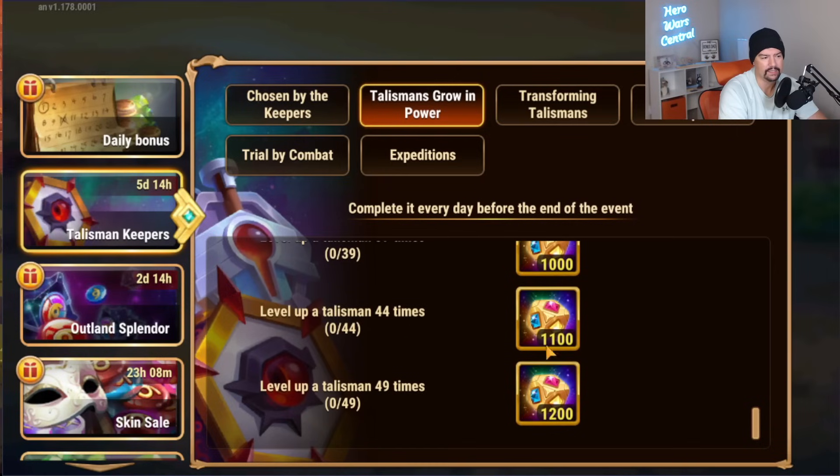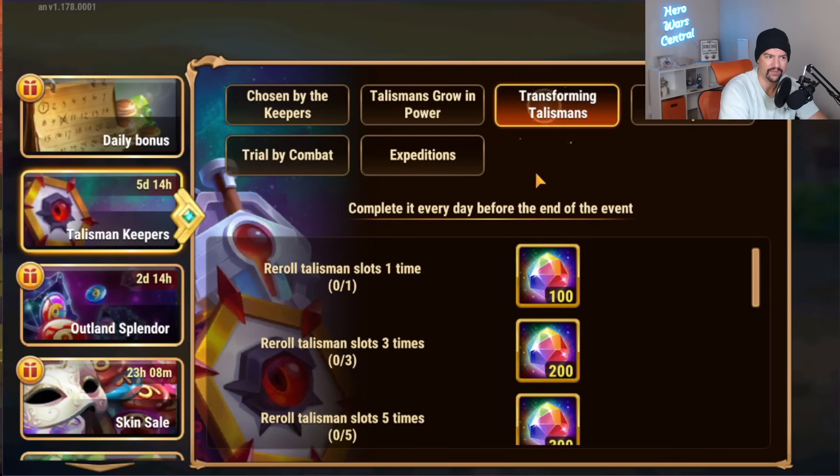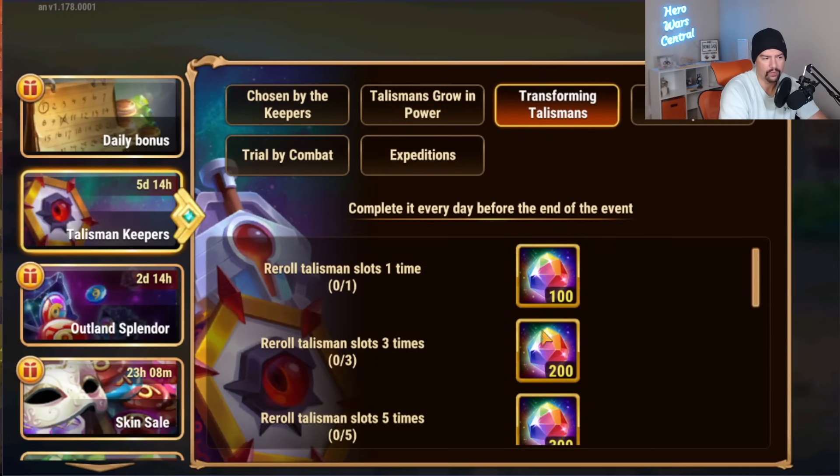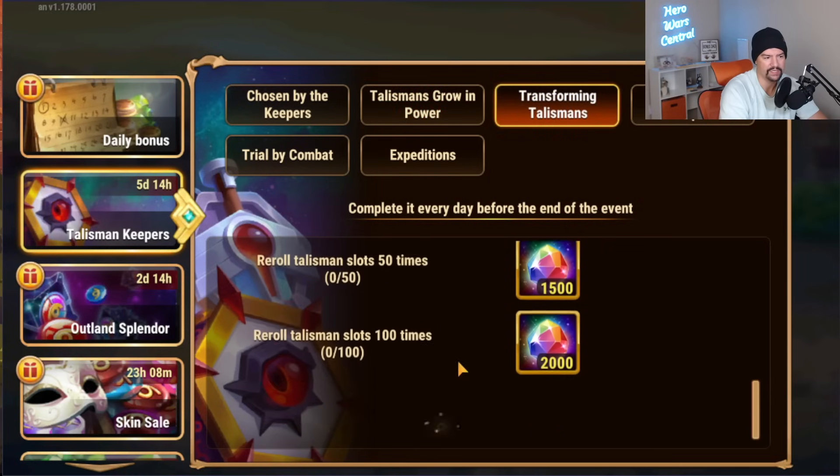You might be inclined to reroll a bunch today, but actually you're going to want to wait. You're going to want to wait to have more heroes to reroll their talismans for. It makes it easier to get the materials to level up. There's also a 'reroll talisman' task — complete rerolling every day.